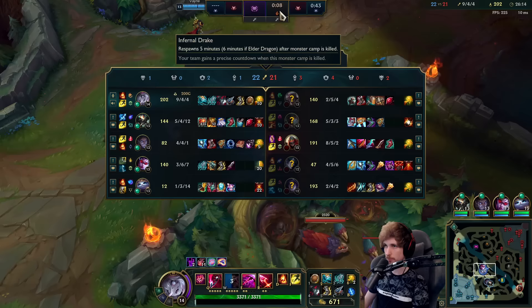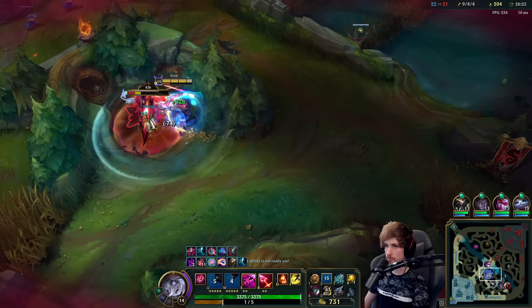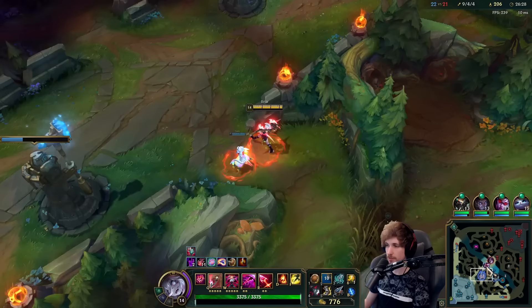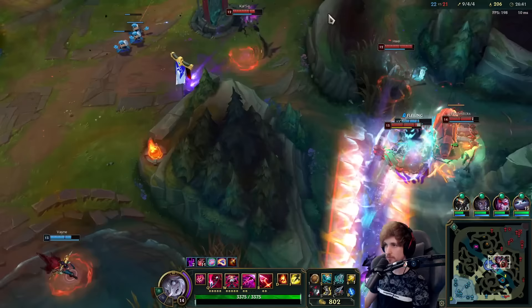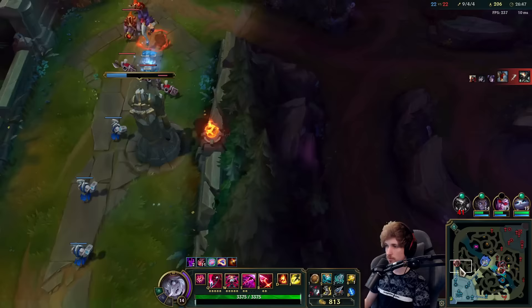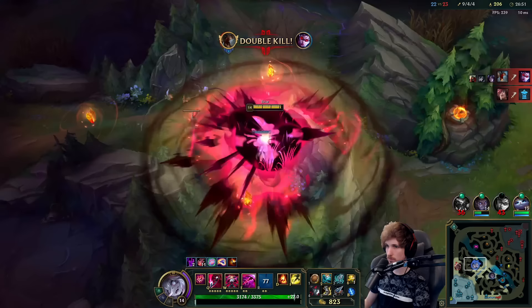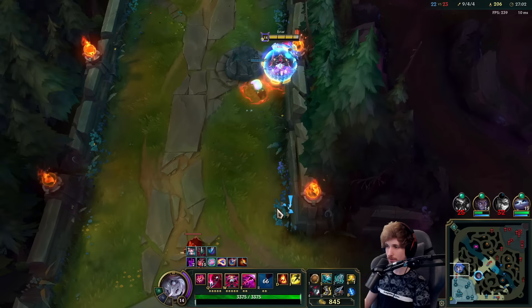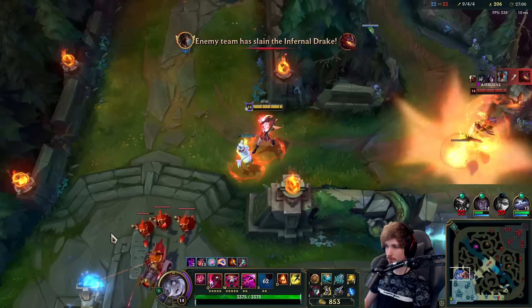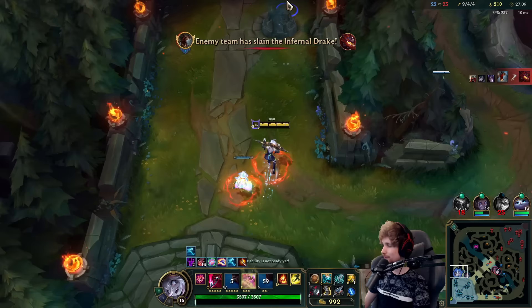Dragon is available in like five seconds — there will be another teamfight we've got to play out. Let's see where Set comes from because Set is currently top lane. There will be a teamfight right here — I'm going to see if I can block Set from making it. The Fiddlesticks blocked my ultimate away from hitting him — where did my ultimate fly to? It was the Fiddlesticks. It's so ridiculous that a Fiddlesticks can actually block that. Unbelievable.